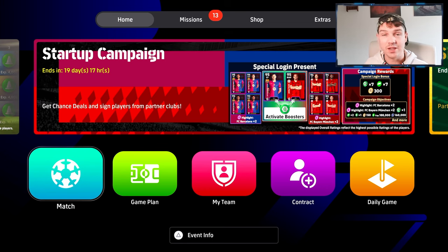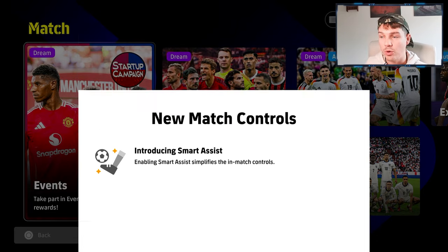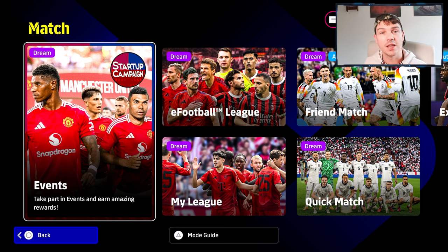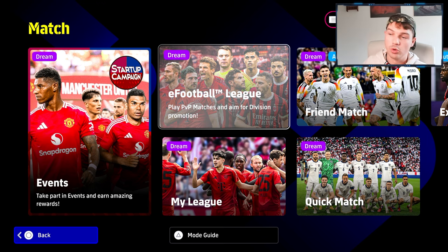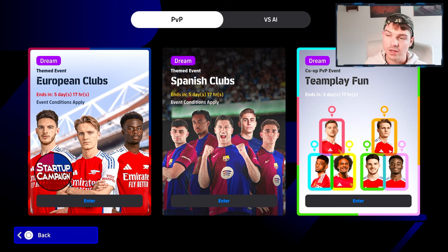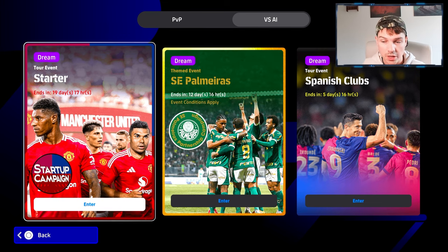Head to the events section — not the eFootball League just yet. The events are split into two types: player versus player and versus the AI. Versus the AI you can get nice rewards including GP, booster tokens, and free spins. As a beginner this is where you should focus.